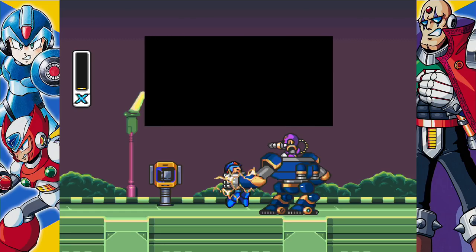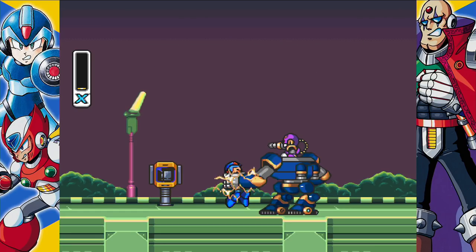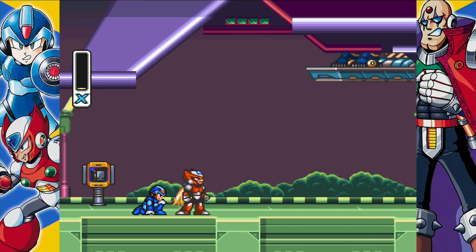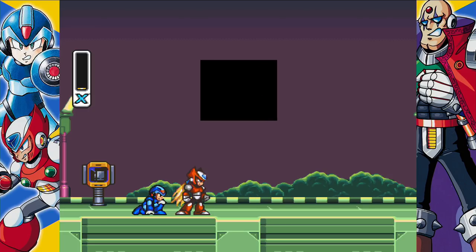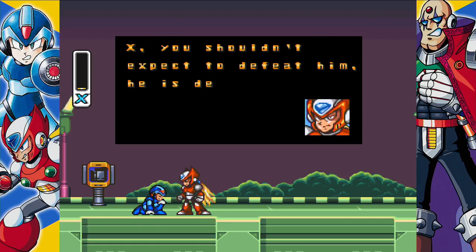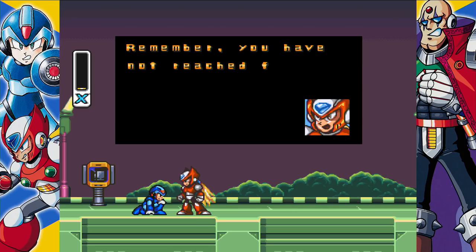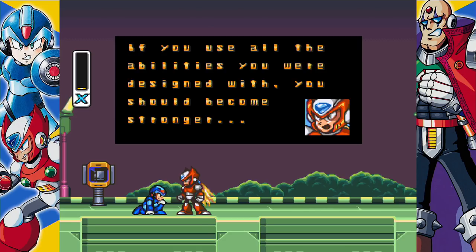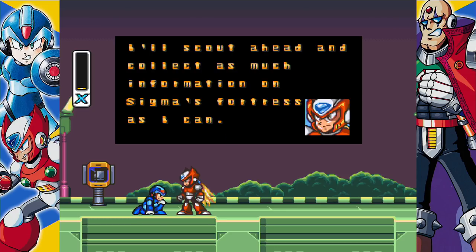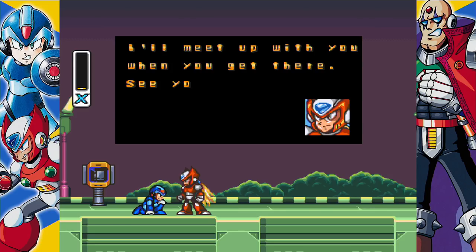Whoa — who's that guy? This guy is rad. He doesn't even have a sword. I guess I'm not powerful enough to defeat him. 'X, you shouldn't expect to defeat him — he is designed to be a fighting machine. Remember, you have not reached full power yet. If you use all the abilities you were designed with, you should become stronger. You may even become as powerful as I am. I'll scout ahead and collect as much information on Sigma's fortress as I can. I'll meet up with you when you get there.'